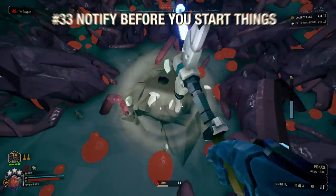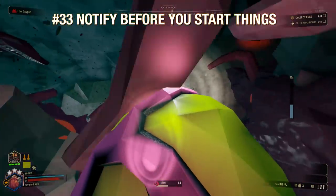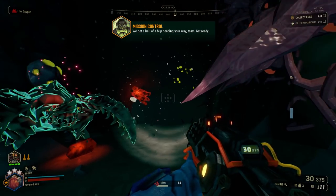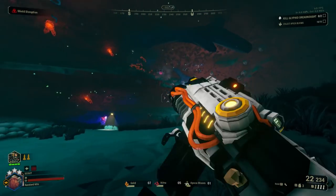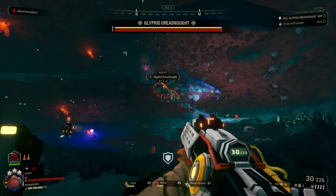Please try to ask before you do things like pull eggs, aggro dreadnoughts, or call the escape pod. It's always good to make sure everyone is together and on the same page before you start big events. Not only is it helpful for everyone, but if a teammate is caught off guard or in a bad location as a swarm reaches you, it just makes it that much harder for you all to survive.